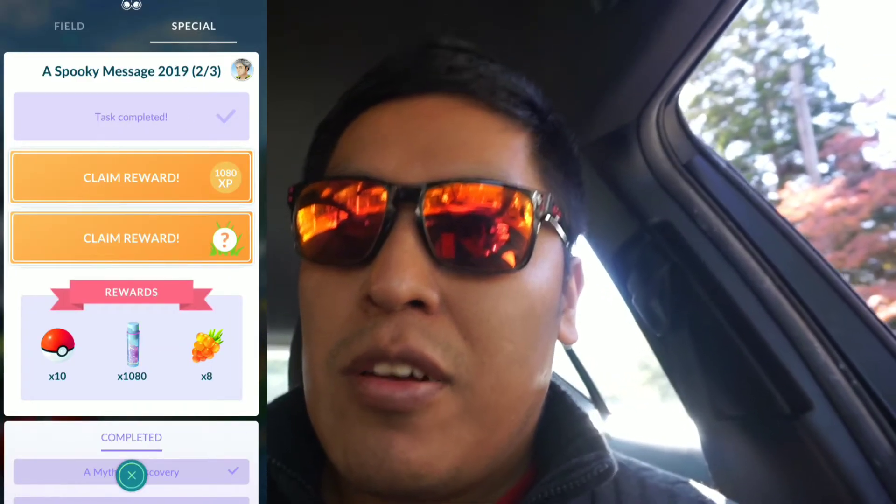I will catch this Squirtle right now and we're gonna see if we can get Spirit Tomb. Let's claim our spooky message rewards — there we go. I did need a better Spirit Tomb, so let's use a Pinap Berry this time. Excellent throw — there we go! It might be good for PVP; the defense and HP are pretty high.